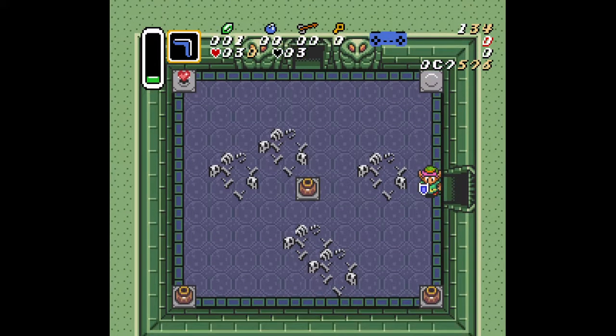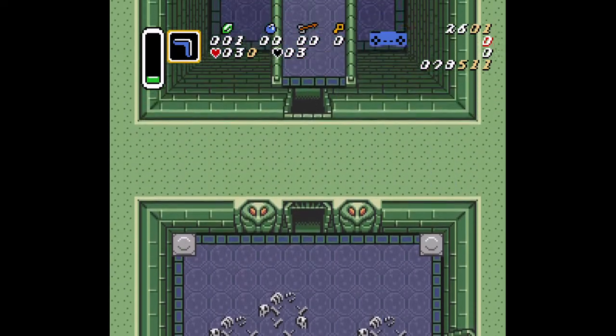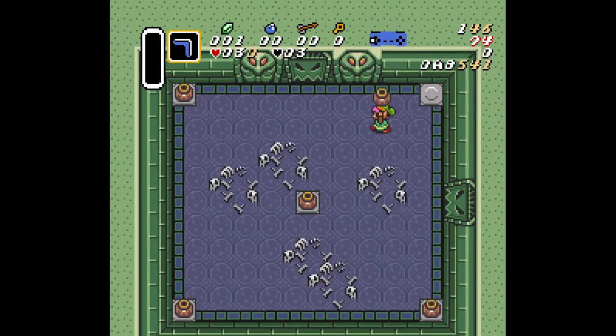Upon entering the room you want to walk up to grab this pot here. After that, walk to the left to about where this bone is here, walk just past it, then take a step down and throw the pot to the right. After that, walk up left to grab this pot here, take a step right, then throw the second pot down. Then just exit the room. It's very easy to do and very good to know when you have maybe no sword.